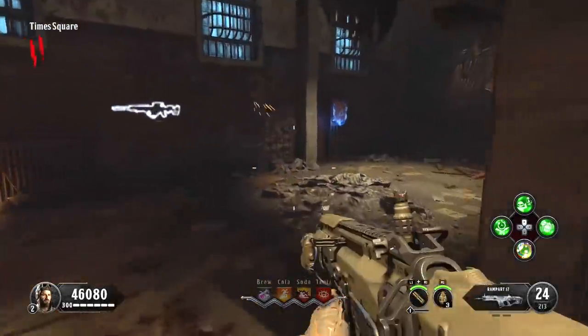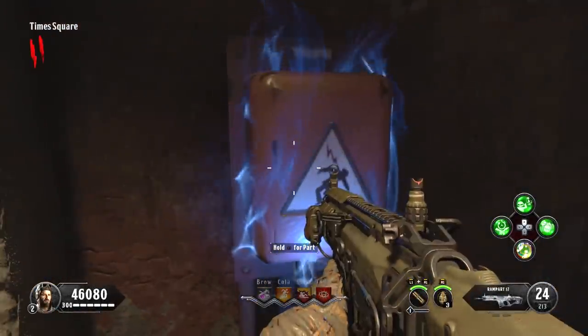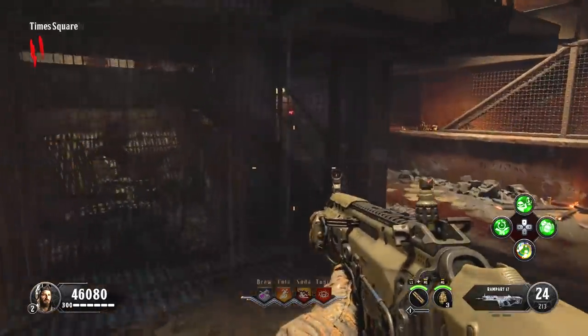Hey guys, I'm going to show you how to get the Unlimited Death Machine on Blood of the Dead. This is a special weapon that you can put in your loadout, and the first thing you need to do is build the shield.